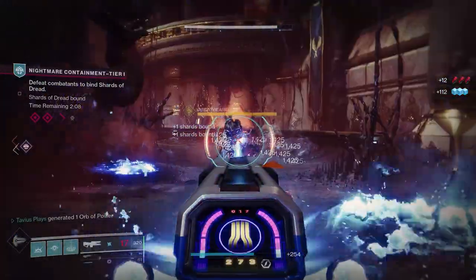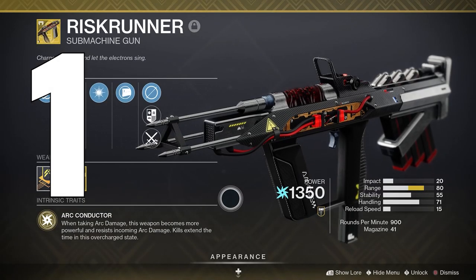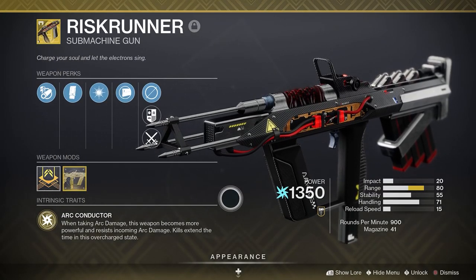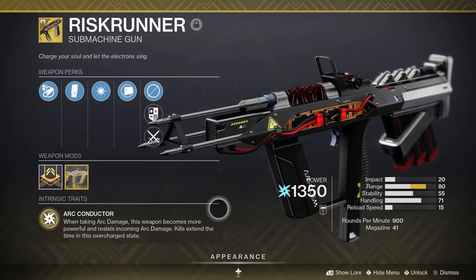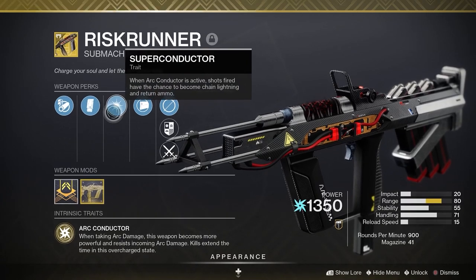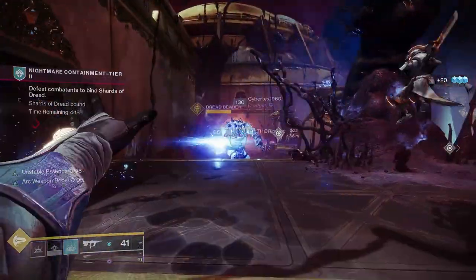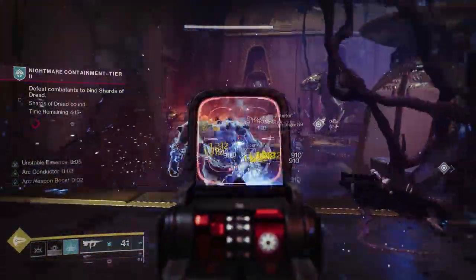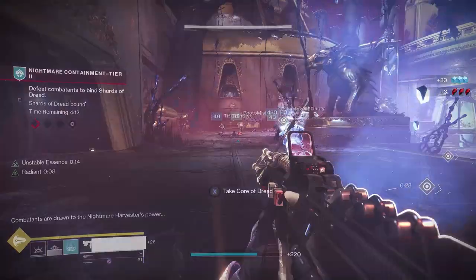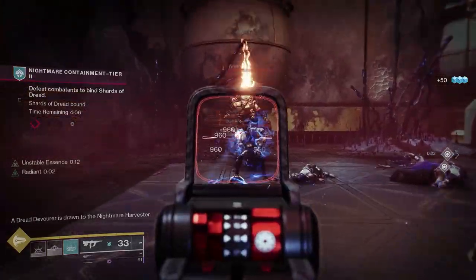Alright, time for number 1. The one weapon I can't wait to try with ARK 3.0 is of course Riskrunner, the ARK SMG every Guardian has — I believe it's the first exotic weapon new players get when starting Destiny 2. ARK Conductor: when taking ARK damage, this weapon becomes more powerful and resists incoming ARK damage. Kills extend the time in this overcharge state. When ARK Conductor is active, shots fired have a chance to become chain-lining and return ammo. Plus its catalyst gives it extra range. This weapon shreds through enemies, especially if there are ARK shields to pop — the weapon auto reloads and chain-lining everywhere. Plus extra damage when you get hit with ARK damage. It's honestly super powerful. I can't wait to test it with ARK 3.0.